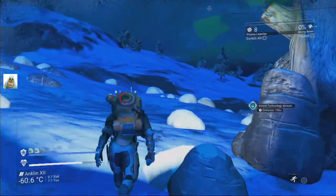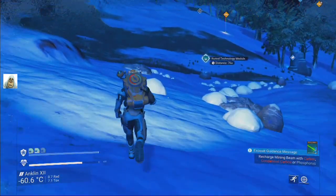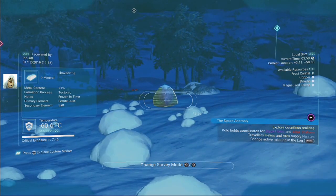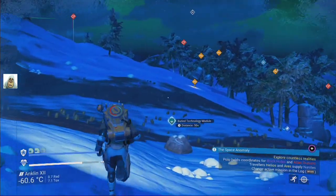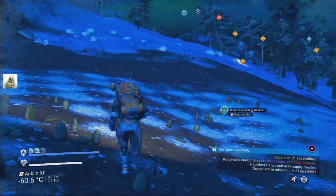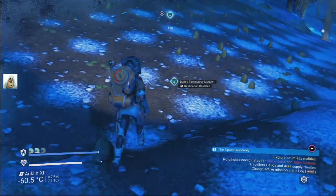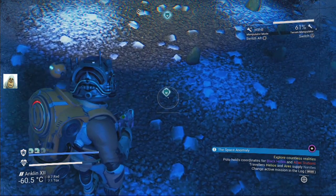So we need my terrain manipulator — if I can find it, there it is. Destination reached, let's grab this, make a big hole. Technology module — wait, was that what I was after? I thought it was a gold one, what a fool. We're gonna pick up some more of those anyway. There's buried technology metal — I read it wrong, that's what it was, color was correct, just me reading. More dihydrogen — quick, go there. Every little helps. It's a running-away stone — do they still do those? I don't know.